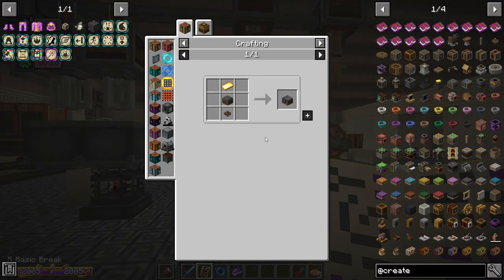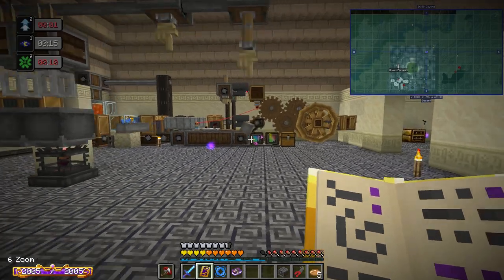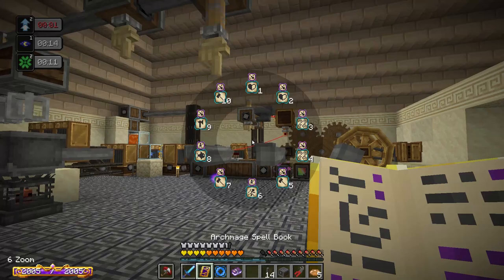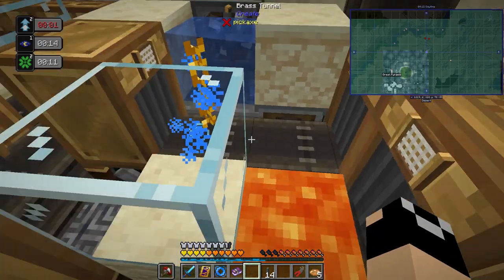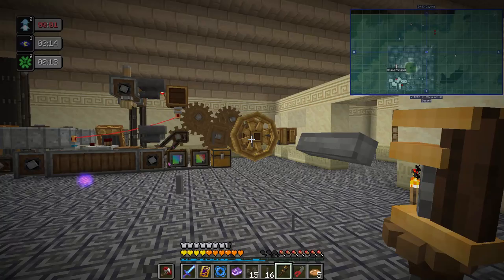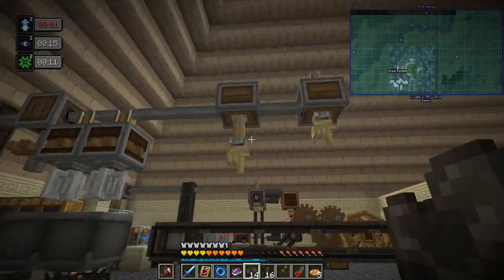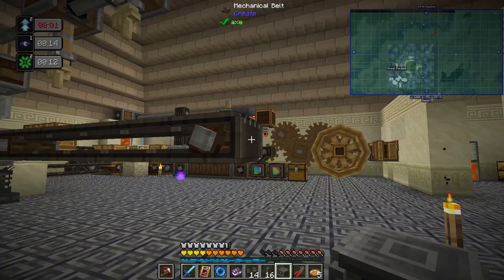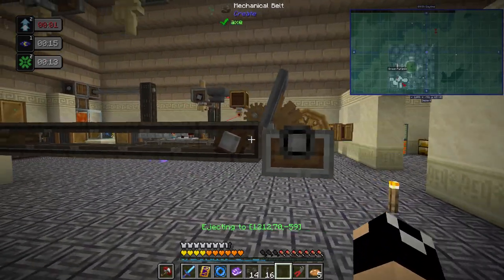A weighted ejector isn't too bad — that'll make life easier. I'm going to run this out a couple more blocks to be safe and change the filter to allow anything that's not cobblestone through, since I don't want cobblestone from this system. Let's run mechanical belt out. We'll shift right-click with the weighted ejector and place it down so items can springboard back over.